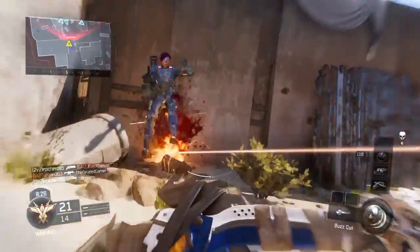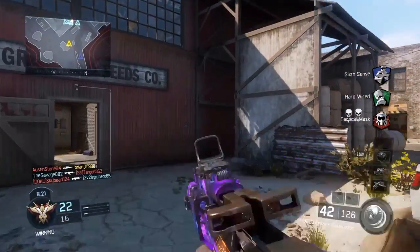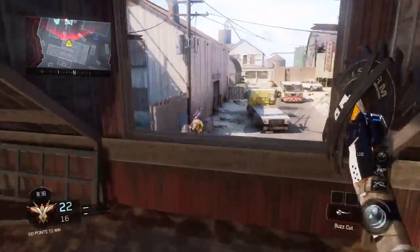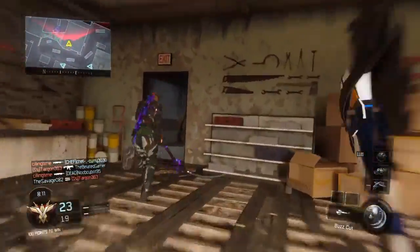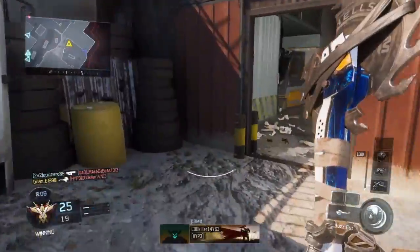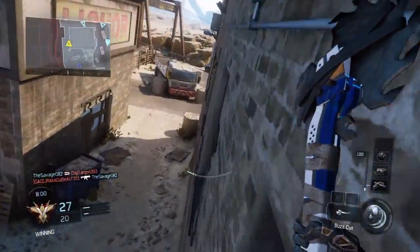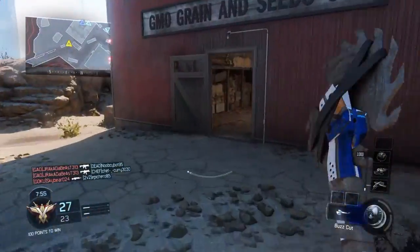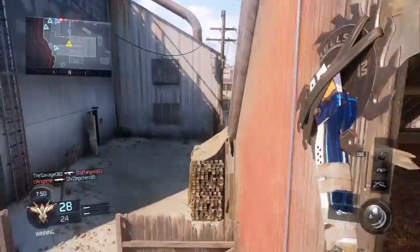So basically he has two variants, and this first one is Rogue. What Rogue is — once you kill a certain amount of people, you get the specialist weapon of the person you killed. Sorry I was pausing, I was really focused on killing that guy. Yeah, every time I slid he slid.